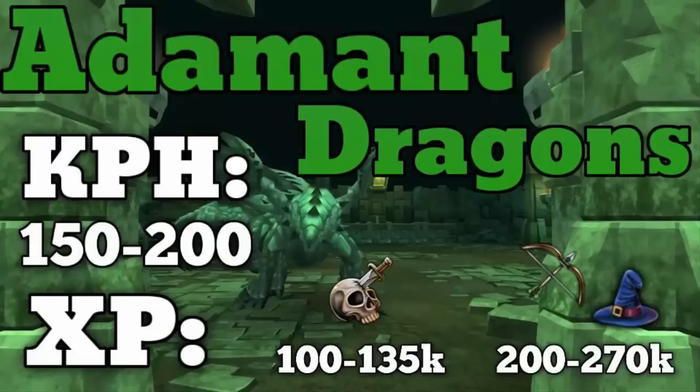Hey guys, what's up? It's MonkaZonkey and welcome to one of the two new Slayer creatures that just came out. This one is Adamant Dragons. There are also Runite Dragons which will be covered in a future guide. For now we're just going over the Adamant Dragons because they are the easier monsters to kill and you can get assigned them from Curadel as well as Morvaran, so more people will be able to access them and they don't have any super high quest requirements such as Ritual of the Majerat, which you need for the Runite Dragons.